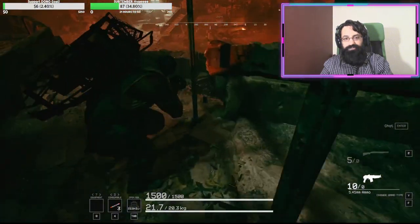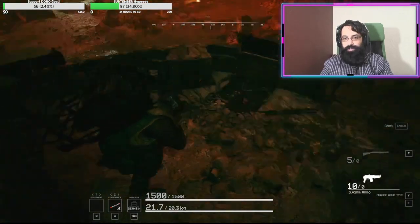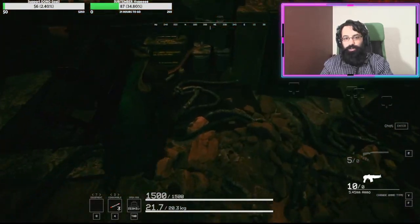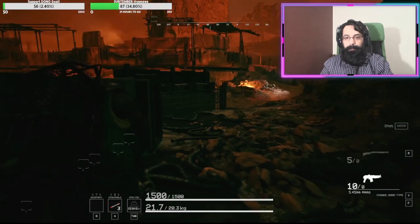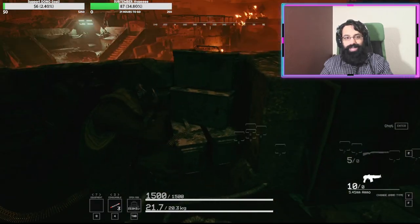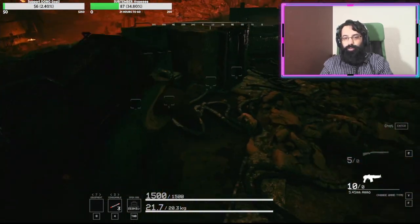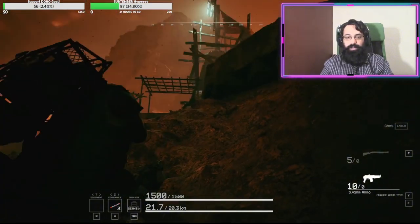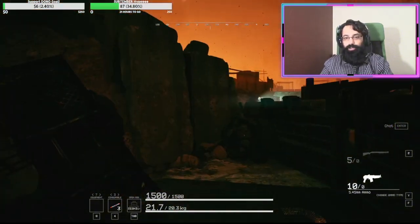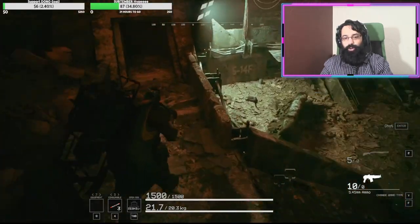I've never really found the magazines to be super useful. Another place items can spawn is right down here in this little area. These guys are shooting at each other, so that's why you see a bunch of squares on the map. I could loot those if I wanted. But genuinely, if nothing has spawned here, up there, or in that little trench, you can just hop right over.